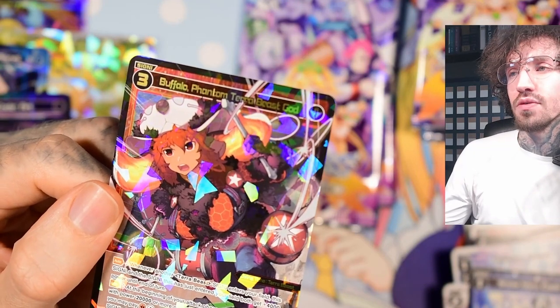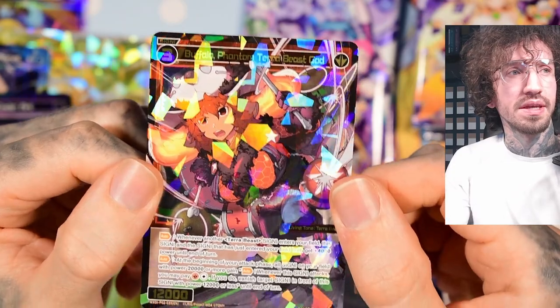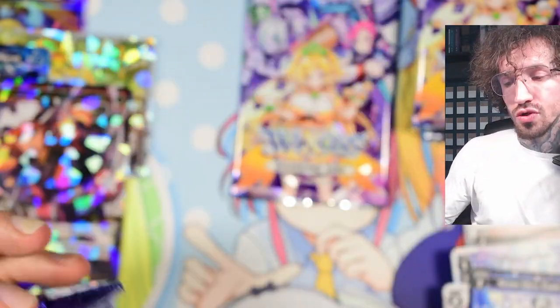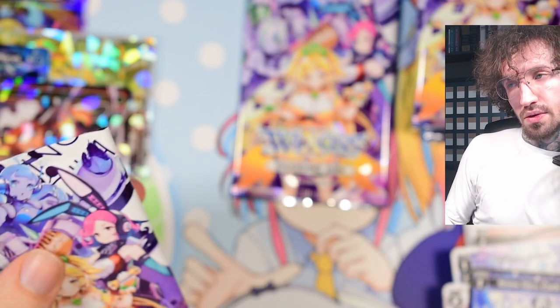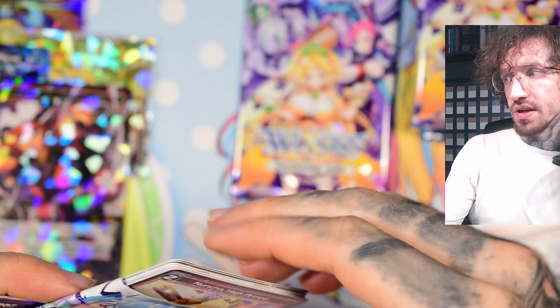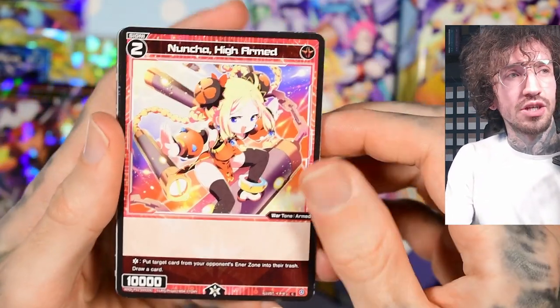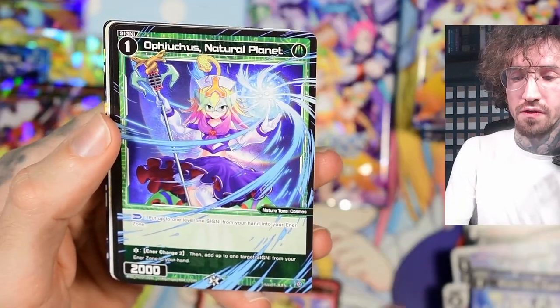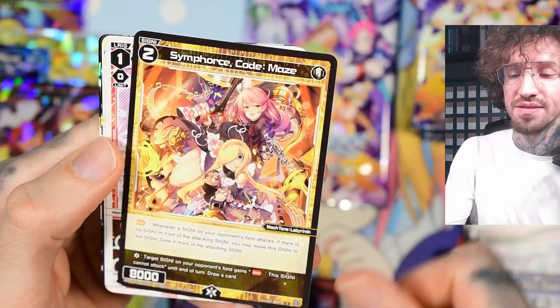If I can't pull the Phalaris I'm okay, because the Phalaris SR black signi that mills is also in one of the starter decks. But there's the blue SR, the R02 Natural Element Queen, and she's not in the starter deck so I really want this blue SR. I know I got the Xeno Cluster so I'm not allowed to complain!